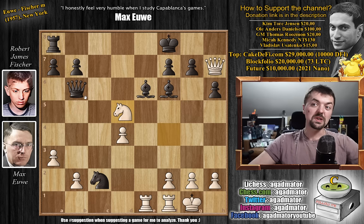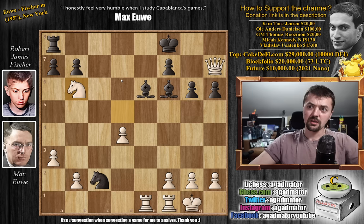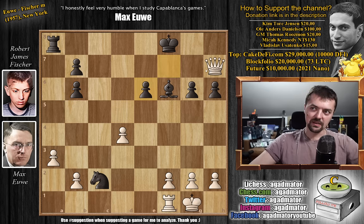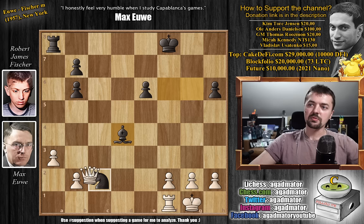The d7 square is now covered, and there's no defense against queen to h8 checkmate. If you capture, the rook covers two squares and it's checkmate. If you don't capture, your queen is hanging. You could try to stop checkmate with g6 — the bishop covers h8 — but then just knight captures on b6, you're down a queen. After captures, even rook captures on e6 is happening. After f captures, captures on g6 attacks the bishop and the knight. After bishop captures on d4, queen captures — you basically have nothing. So yes, absolutely crushing.